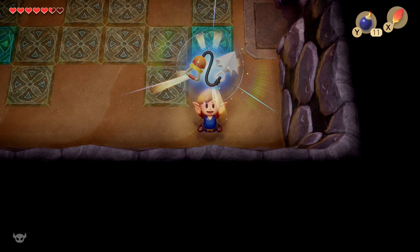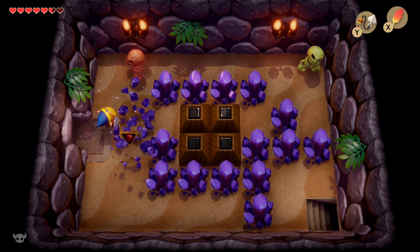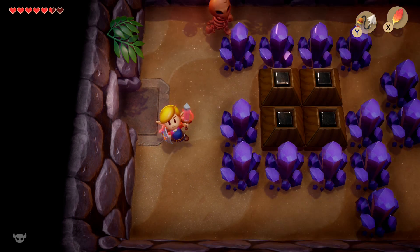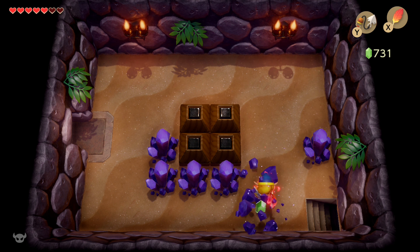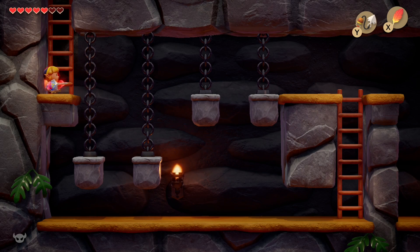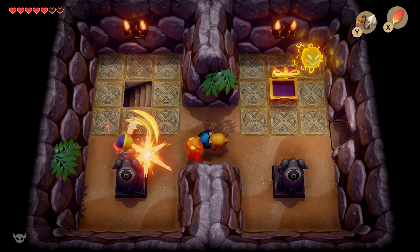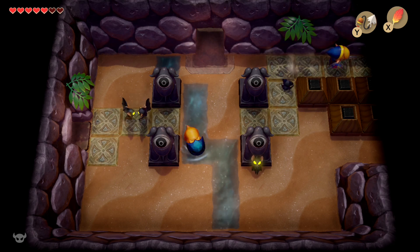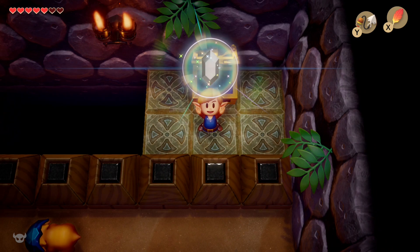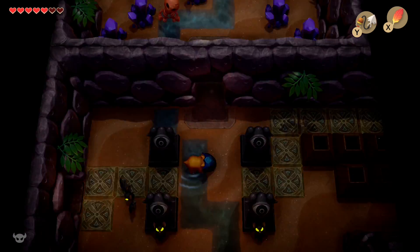Now that we have the hookshot, we can zip around this dungeon and access a lot of chests we couldn't reach earlier. Heading back towards the second room of the dungeon, there's a chest that was previously unreachable. Most of these chests will contain small keys or rupees. The rupees here are very important because in the next dungeon — the Face Shrine — you're going to need the bow, and if you don't want to steal from the item shop you'll need 980 rupees to buy it. I'm also using the hookshot on the mini-Helmosaurs to remove their face mask; that turns them into easy targets you can slash without worrying about which way they're facing.